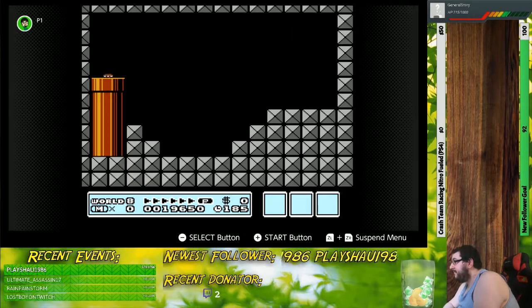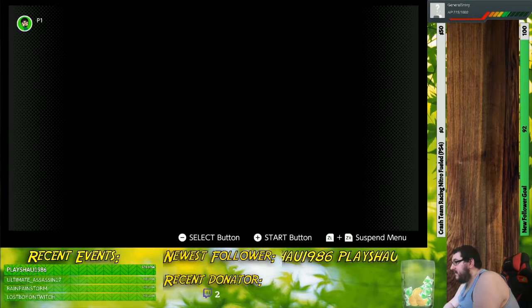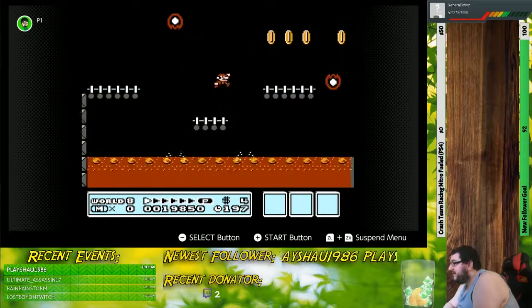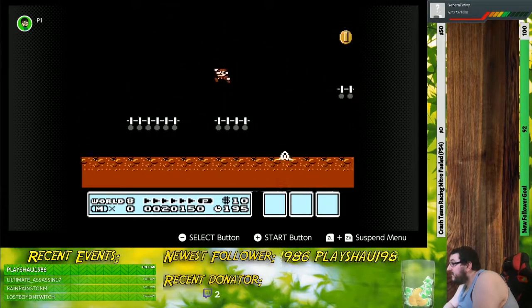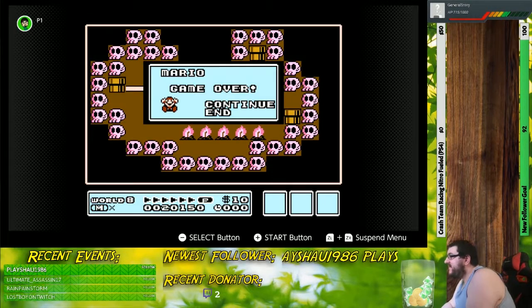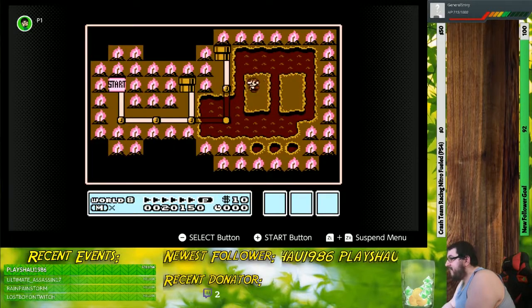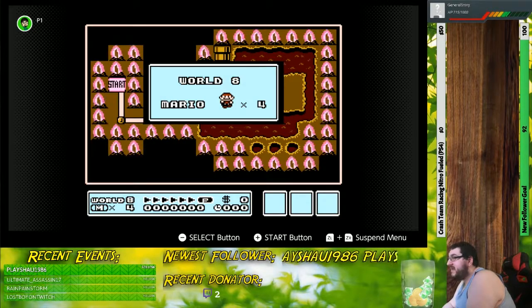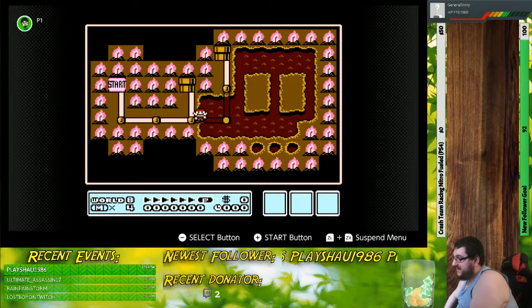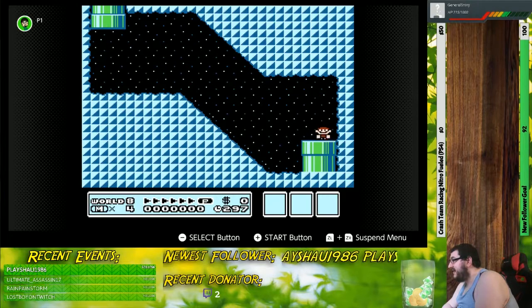Made it! A Super Leaf — exactly what I needed. Upon getting a game over here on this screen, this does mark a... actually, it kind of doesn't, at least not yet. Not until you reach the third area, which does give you a checkpoint.